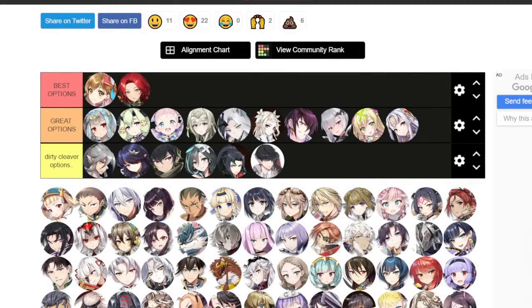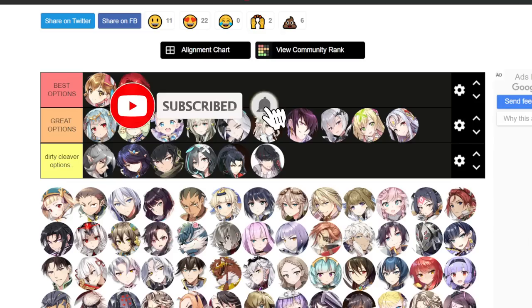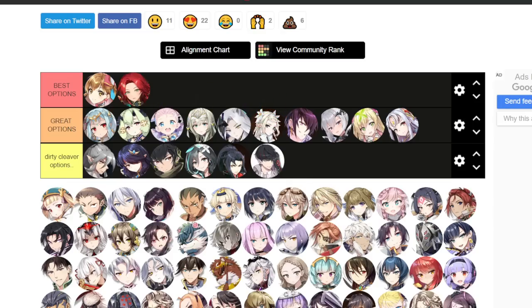Now let's get into the tier list. This is what I recommend you should be getting from the selector ticket. Remember you will not be able to get limited units or collab units, and also not the units mentioned in that earlier picture. I know there are a lot more five-star units in the game, but I wanted to highlight a few because these units are notably better than the other options.